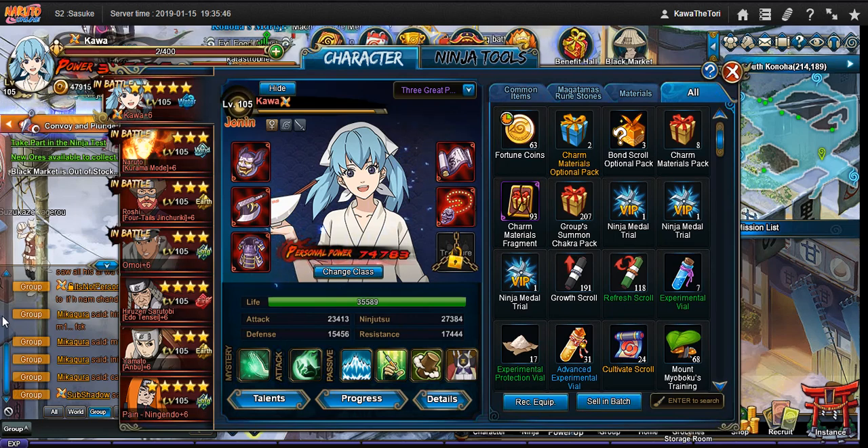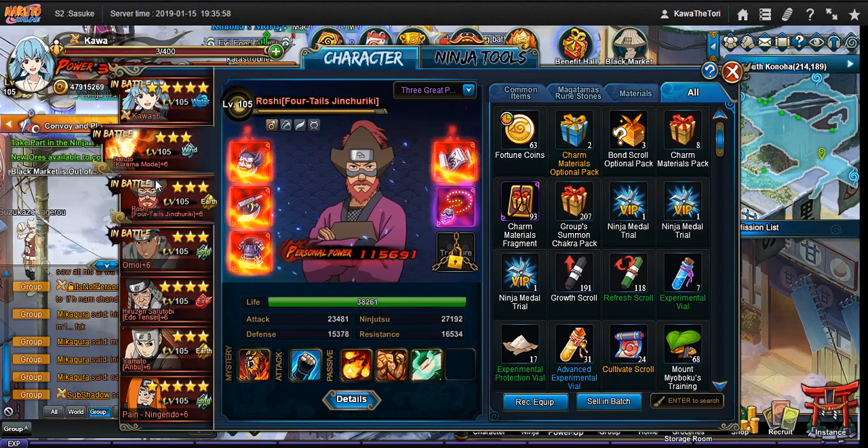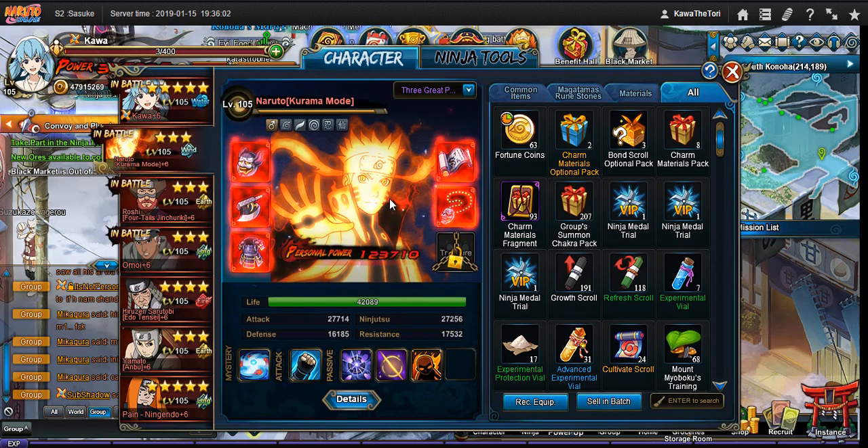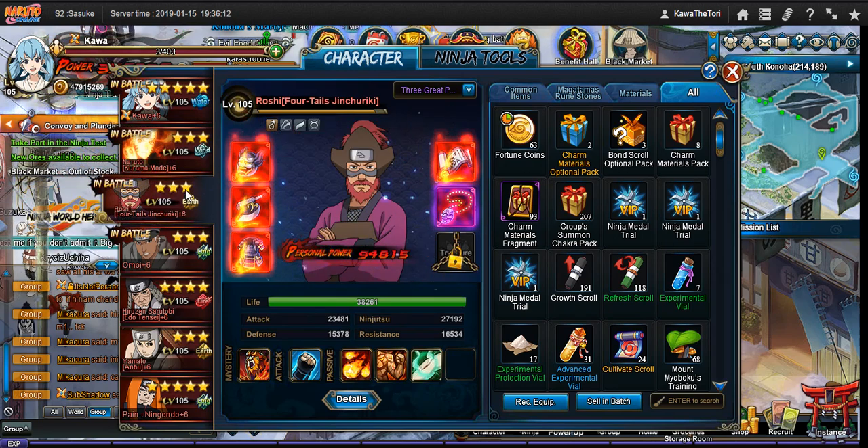Hi there, Kawawa here. It's been a while since we have done a budget team, so today we're going back to that. It's really basic — I know it's running two super rares, Roshi and Naruto, but people who have been playing the game for a good while should have definitely pulled their Roshi and Naruto by now.